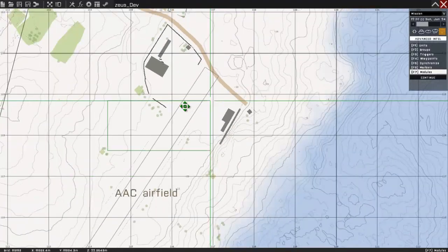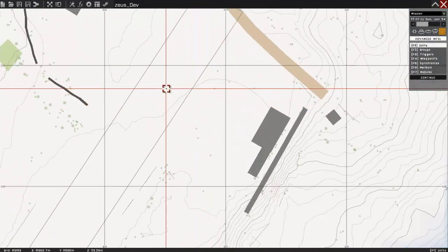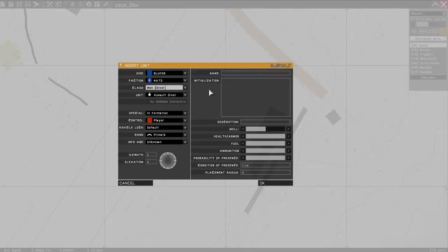After you've done that, load up the editor and place your players, and name the one you want to be able to access Zeus.